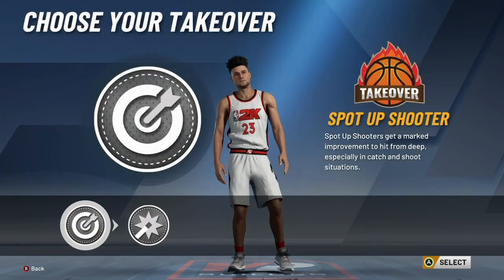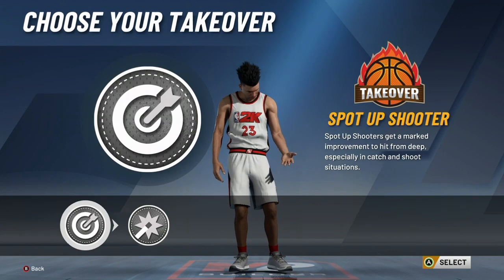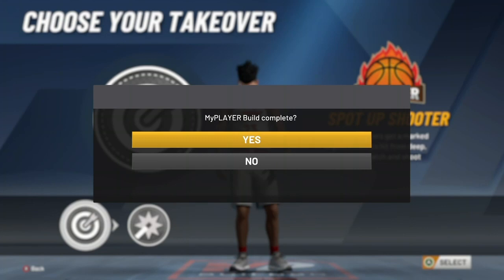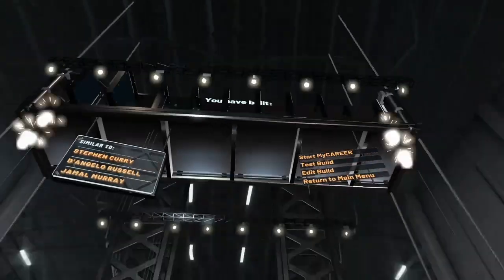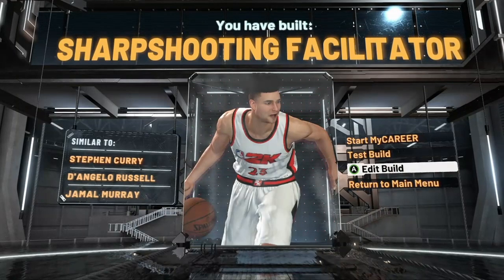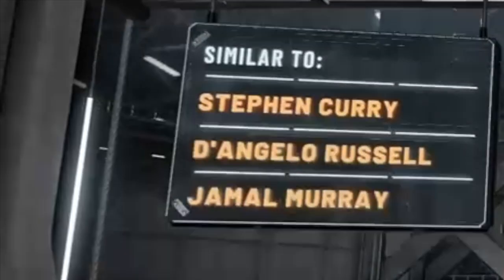For takeover, we have two options: sharpshooting or shocker takeover. I went with sharpshooting simply because that 99.3 with 30 shooting badges and an increased green window is literally impossible to guard — if you get takeover on this build, the game is over. Now that the build is done, we've built a sharpshooting facilitator, which is pretty accurate. Our defense is very good too. We can also look at player comparisons and see that the first person on the list is the man himself, Stephen Curry. This build is crazy — I've been using it for a while and it is a complete demigod. Other than slashing, it does everything at an elite level. It's like a pure sharpshooter from last year with defense and playmaking.